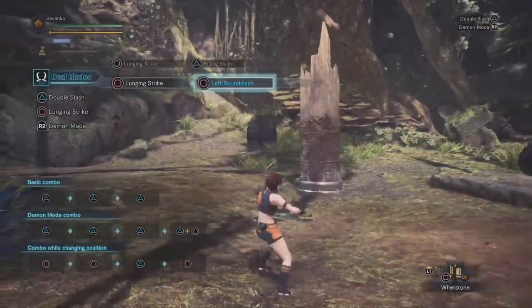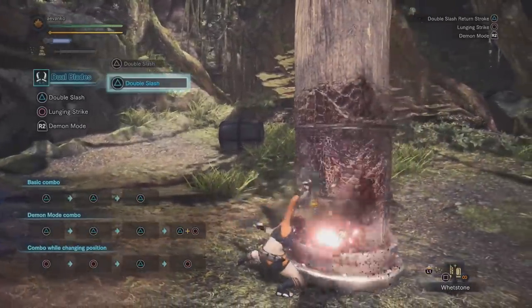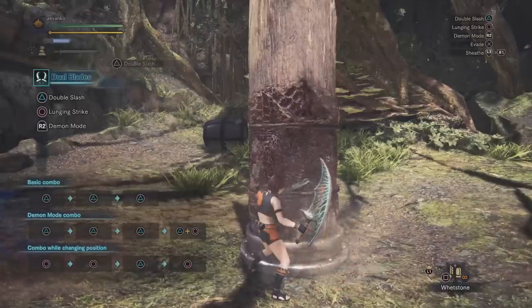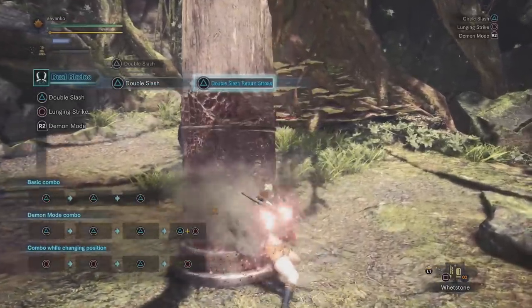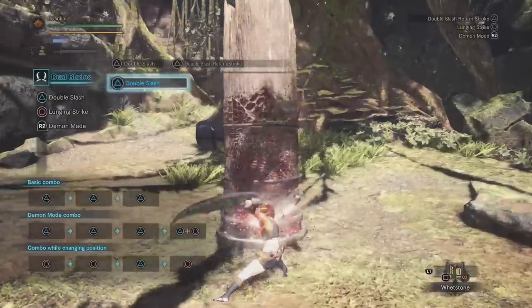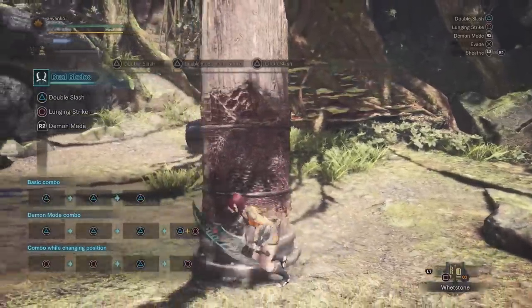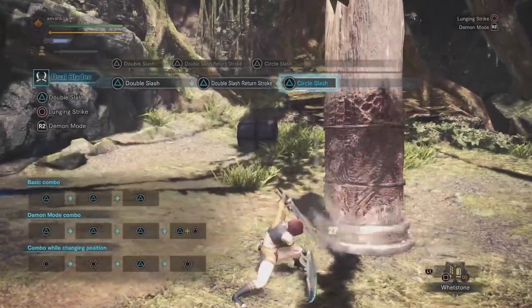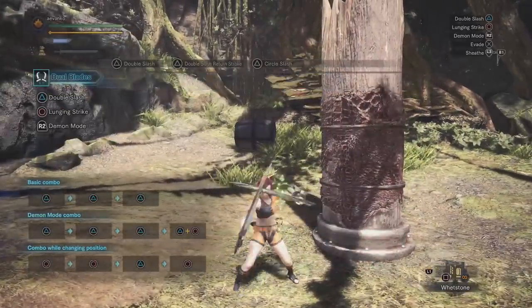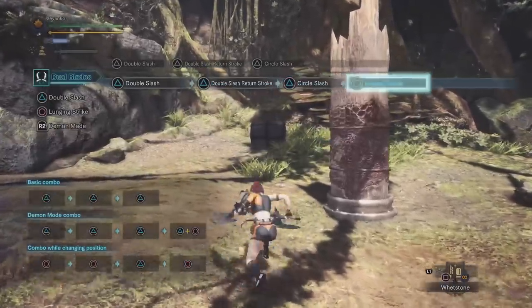Both the rising slash and the round slash lead you into the standard three triangle button attack combo. Press triangle while idle, or after those moves, to do the double slash — just a standard attack. Press it again and you'll do a slightly more powerful return stroke. Then one more time to end the combo with the circle slash, which actually has pretty good range on it. Do note that you do not have super armor during this triangle combo, so you can get knocked out of it. After the three-hit combo, you can press circle button again to do the lunge and restart the combo.